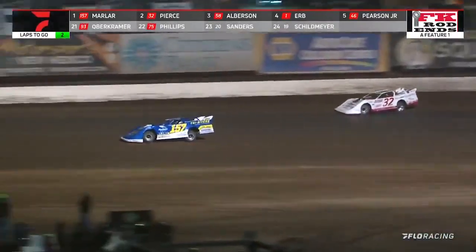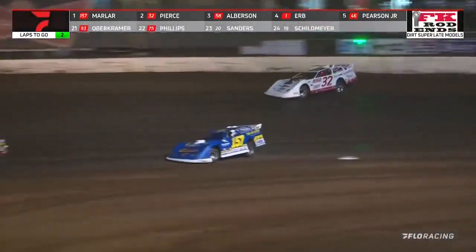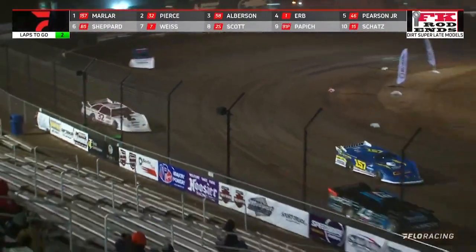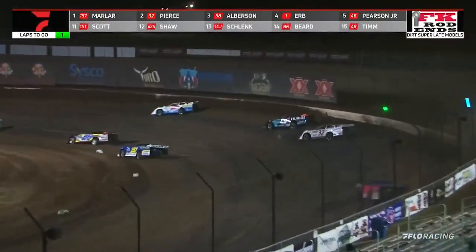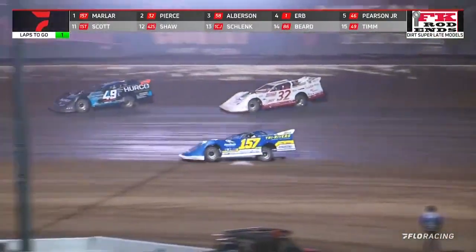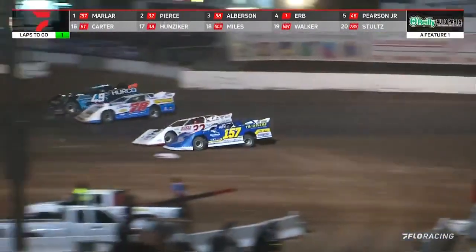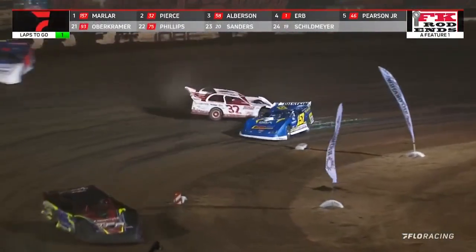Here comes Pierce — he's reeling in Marler. They're going to race down into three and four with lap traffic in front of your leaders as they come back to the white flag. White flag in the air, final time around. Marler and Pierce going at it for the win in the midst of lap traffic here at FK Radov on in Speedway Park. Here comes Pierce on the outside — he'll shoot past Marler at the back straightaway with heavy lap traffic. Maybe a little bit of contact — a lot of contact. Your top two get together.